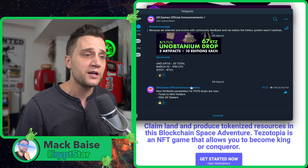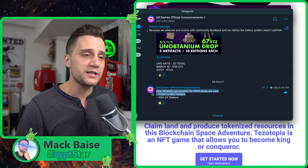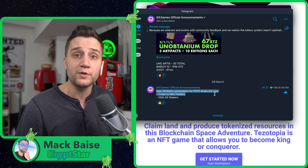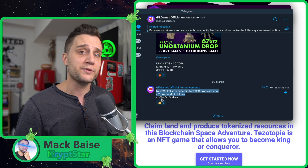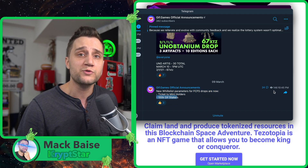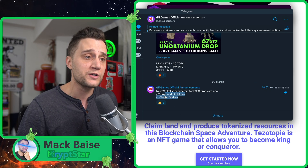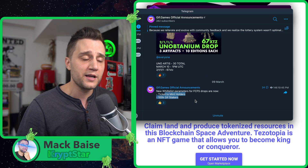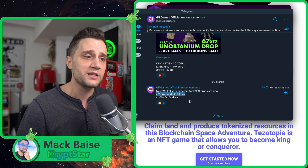If you want to get whitelisted, there's an easy way. You can either do 100k GIF staking or you can get a ticket to mint. Getting a ticket to mint is a little bit harder — it'll probably take you a couple of days because there is a lottery system. However, this is much cheaper than buying a 100k GIF. But you can stake a GIF for 40 days and withdraw for free, so it's not a huge risk. If you don't want to spend a lot of time, I would recommend the 100k method. If you have more time, I would recommend just getting a ticket to mint.